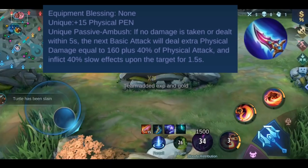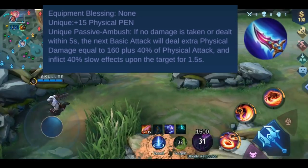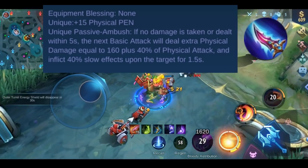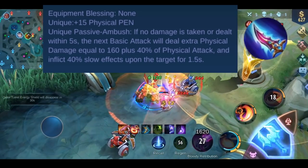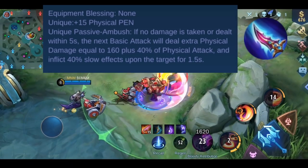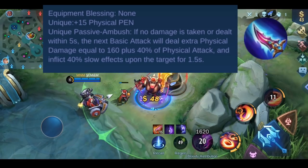The passive of this item is called Ambush. If no damage is taken or dealt within 5 seconds, the next basic attack will deal extra physical damage equal to 160 plus 40% of your physical attack. It also slows down the enemy by 40% for 1.5 seconds.